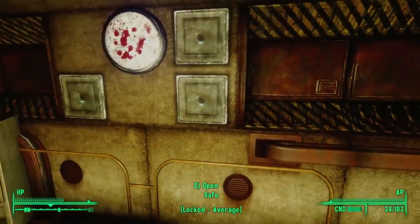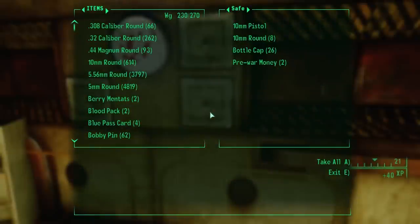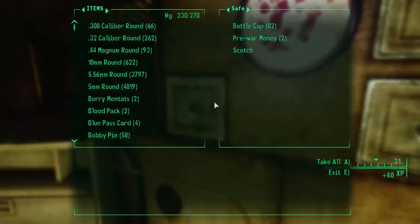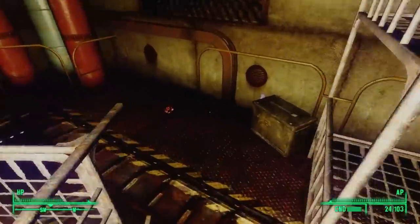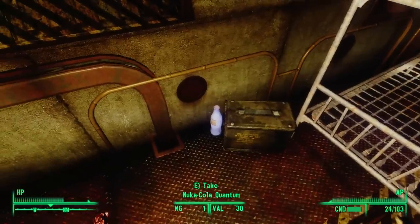This will go well with the four mini-nukes we picked up earlier. Right above it, we see three average-locked wall safes, each with randomized loot. Right next to this on a bunk bed is a missile launcher with an ammo crate containing missiles, and a Nuka-Cola Quantum sitting on the ground right next to it. Who could have possibly been camped out here with all of these high-powered weapons?